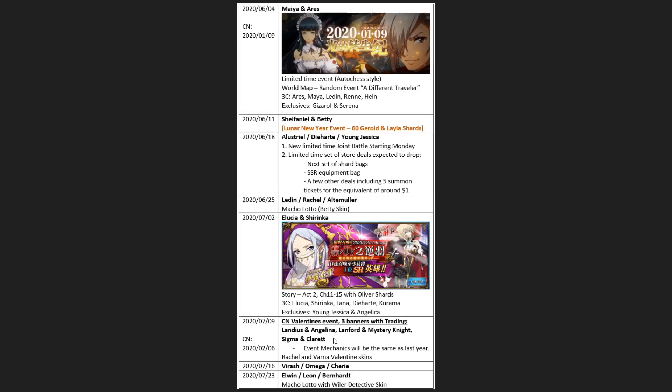The CP token can be used to trade 50 shards of any one of these heroes for 60 shards of another hero. So for example, let's say I want Angelina shards but I don't want to draw on the Landius and Angelina banner. I can do my draws on Lanford and Mystery Knight instead — as long as I get one of them, I get the CP token. If I saved up 50 Landius shards in advance, I can trade those 50 Landius shards for 60 Angelina shards, even though I never drew on the Landius and Angelina banner. You can potentially trade up to six times, and you get a 10-shard profit each time since you trade 50 for 60.